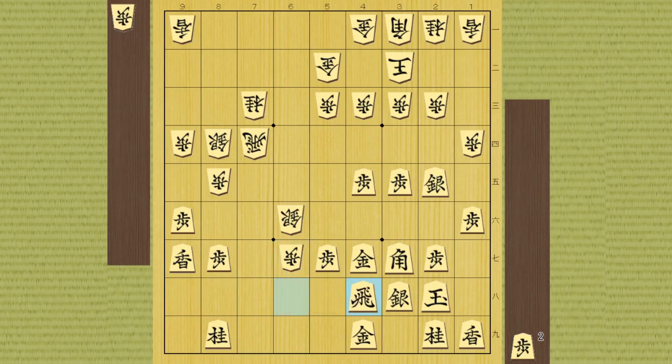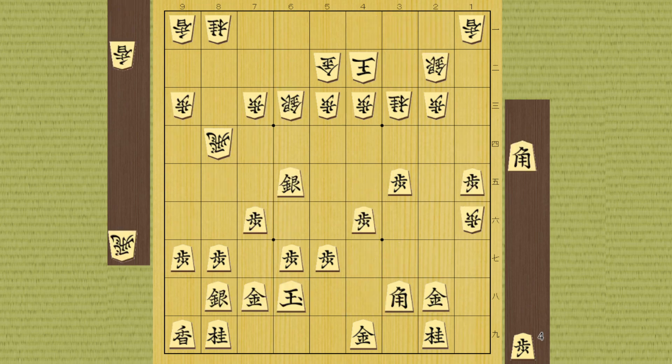This is a possible line if he takes it, and it's better for you because the promoted pawn is gone now. This looks kind of messy, but if you think about what is a good way to annoy your opponent, it helps you find a solution like this.